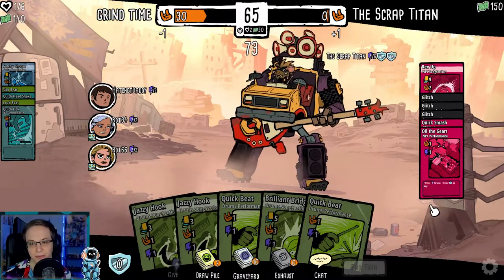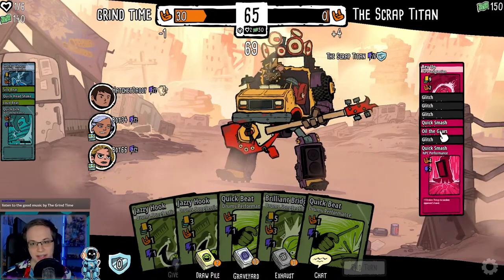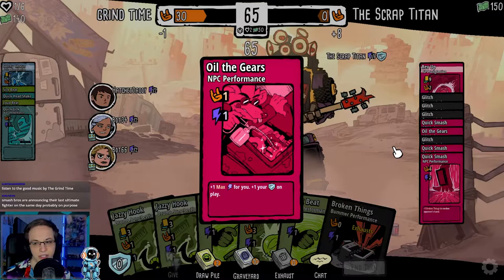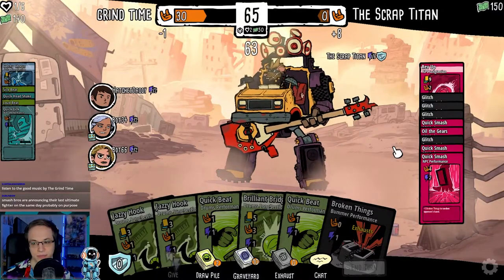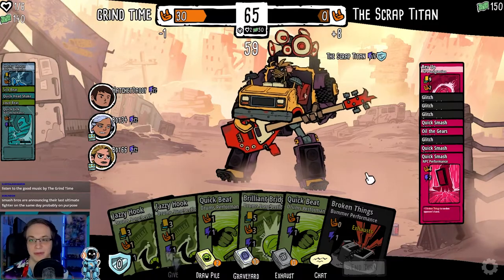Minus one max energy for you, plus one on play. Is that giving him minus one max energy? I think it's giving him minus energy. Plus one to your defense. They're probably doing it on purpose.